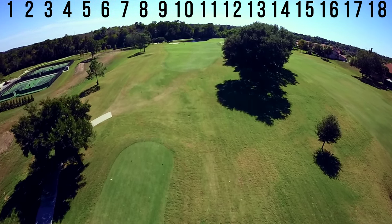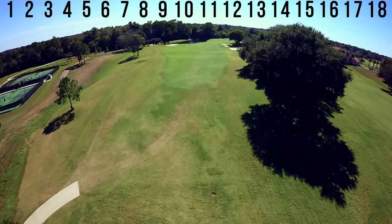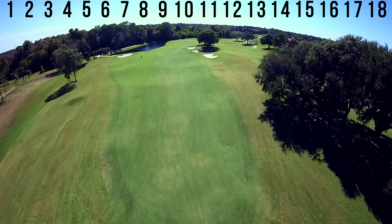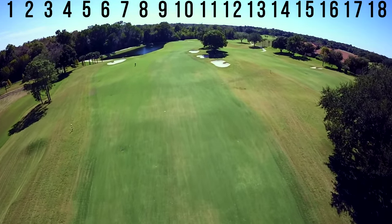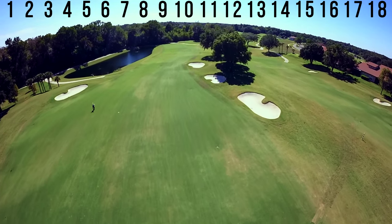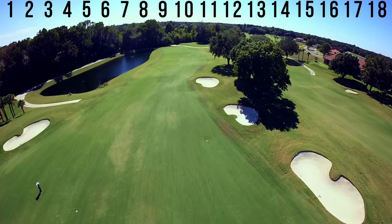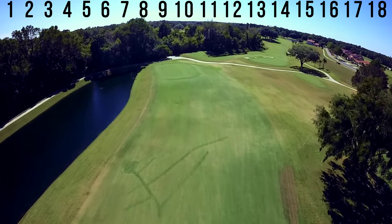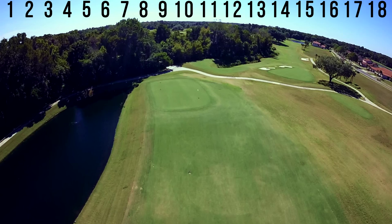With just over 300 yards to the front of the green, this hole can tempt big hitters to have a go at driving the green, but beware. The landing zone for this aggressive play slopes left to the lagoon and there are trees and bunkers on the right. If you select this shot, be fully committed and engaged with your target. If in doubt, lay up and take on the challenge of getting the ball to stop on a green that slopes front to back.